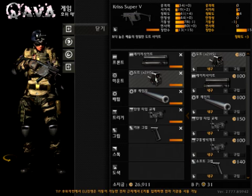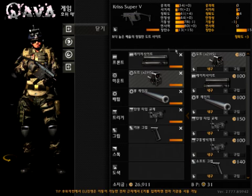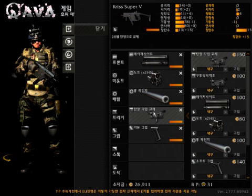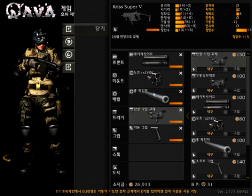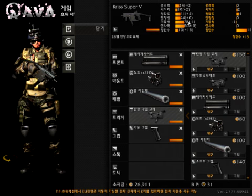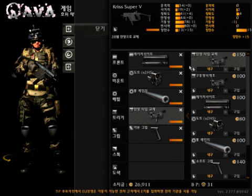The 2X dot sight is completely optional. The burst barrel is a must-have — it increases your rate of fire that much more. For the trigger, that's also a must-have. The gun on its own only has 13 ammo, so you do want to get the trigger for an extra 15 rounds to make it 28.